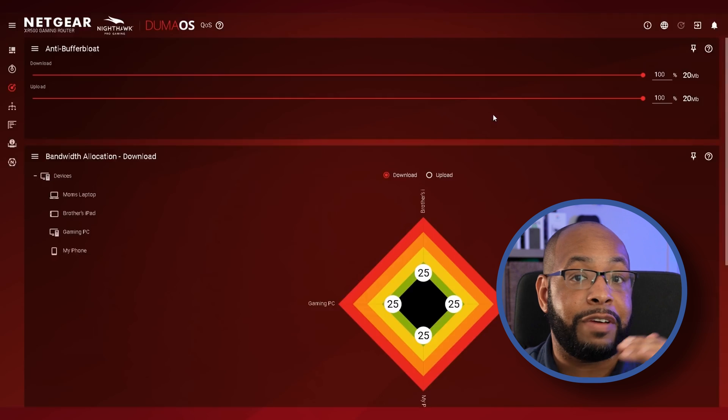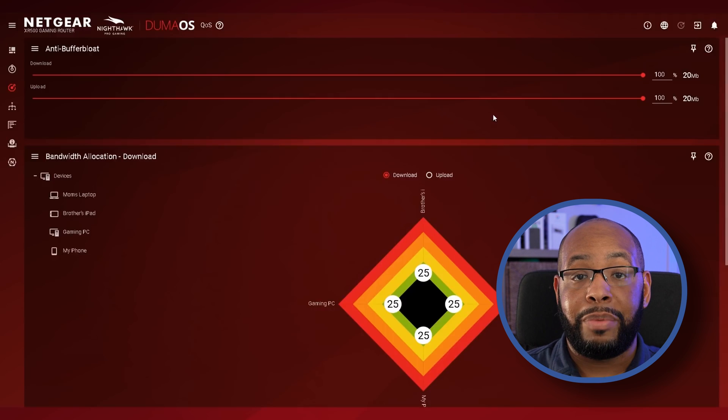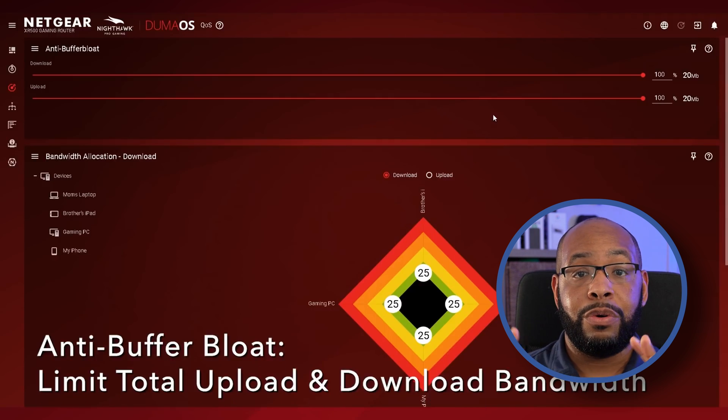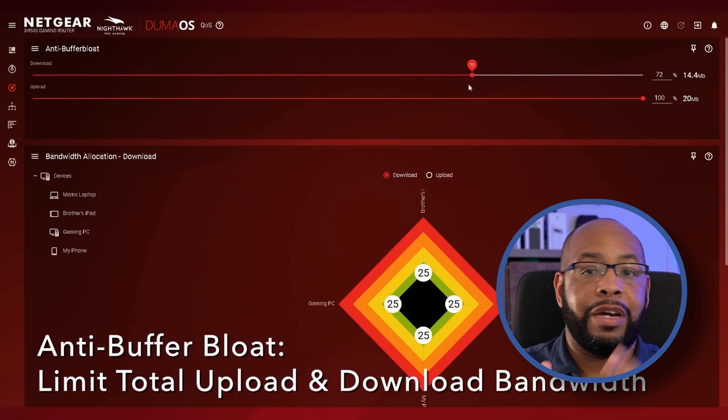Most modern routers do have the ability to do what's called QoS management, where you can prioritize which devices get higher bandwidth or the majority of bandwidth over a certain period of time or in perpetuity, depending on how you set it.